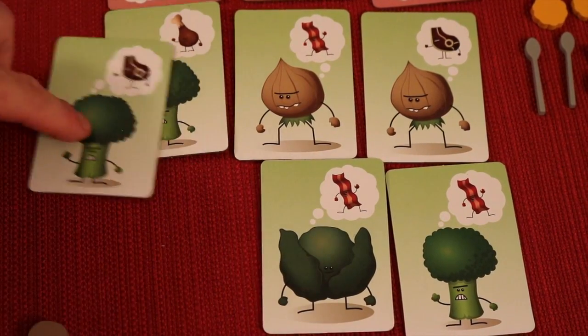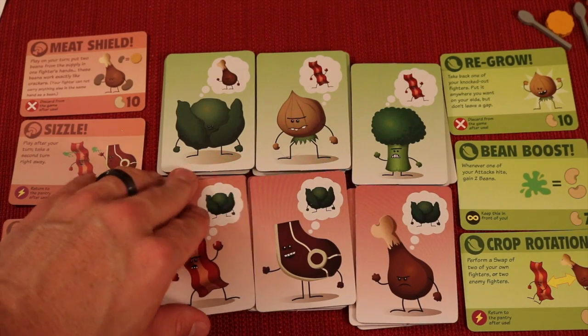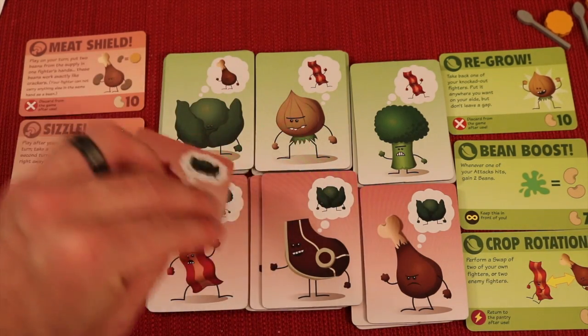That's pretty much how you play — the first person to knock out two of the same type from the other team is the winner. I do want to mention that these are not cards, they're thick tiles — very strong, very sturdy, they don't bend. They're very thick and very good components.